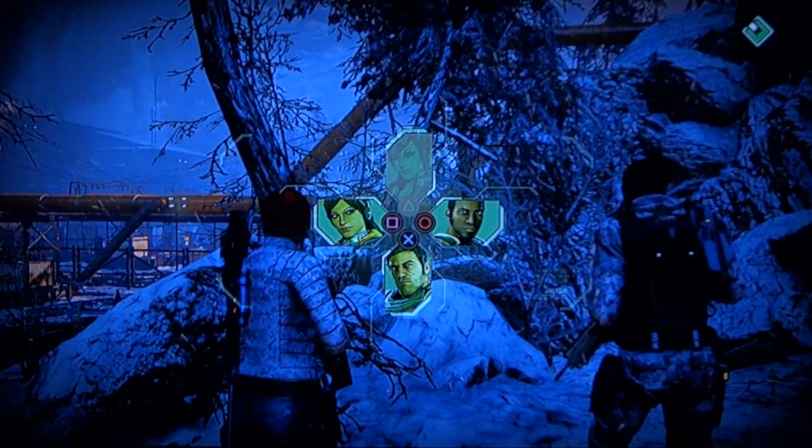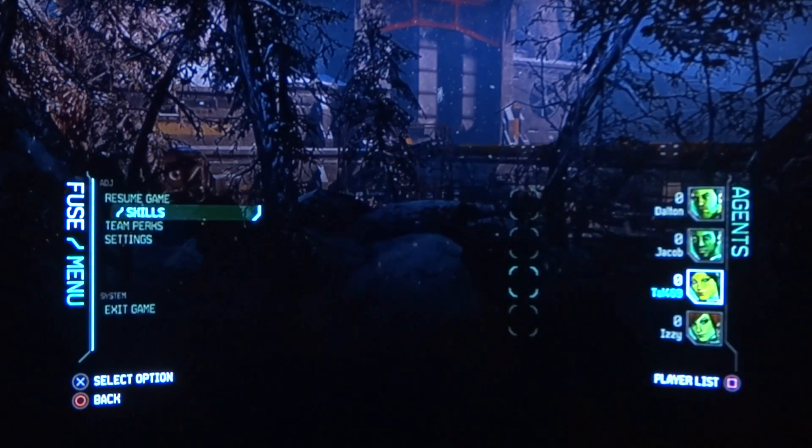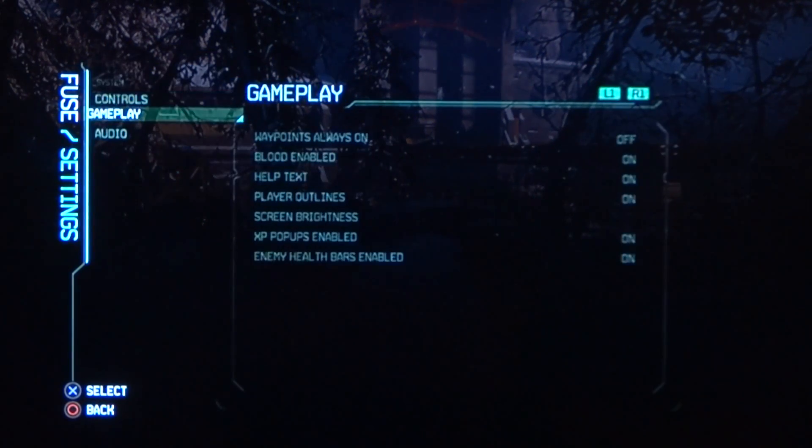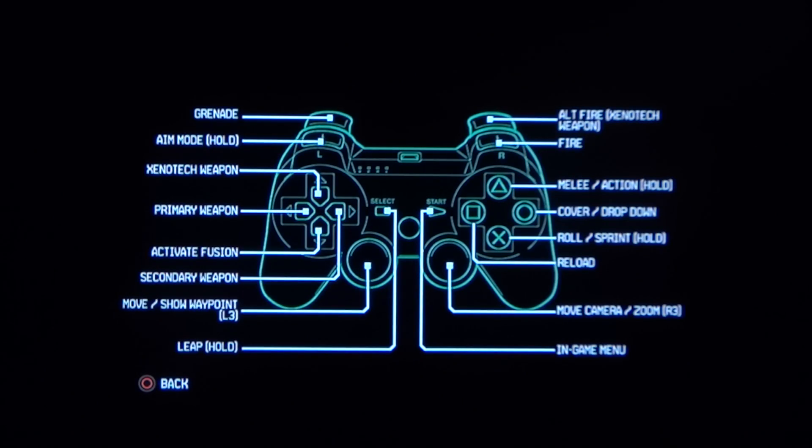Alright, so we're gonna choose her and we're gonna find out how the hell I use her. Let's see — melee, drop down, arc bolt, weapon... no, it doesn't say anything about how you go invisible with this character.